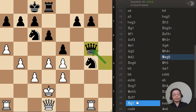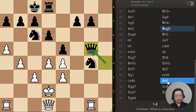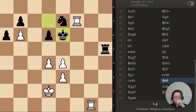Black has just moved the queen from the h4 square to the g5 square. What is the best move? And that's it — this is the last one. Black has just moved the king from d7 to e6. What is the best move?